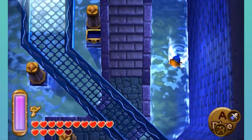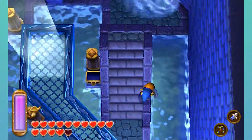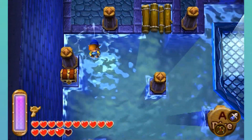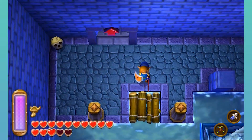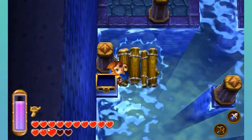Can I somehow cheese this? I was gonna try to merge into the wall, but it doesn't seem like it'll work. I had to look this up. You stand on this thing and you just pull yourself through with the hookshot.